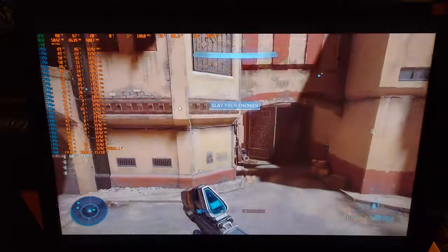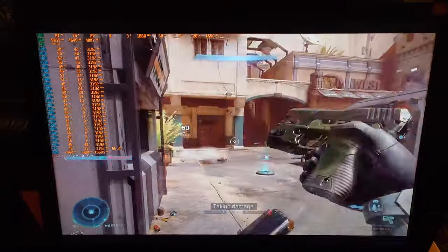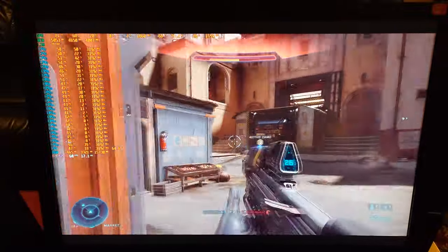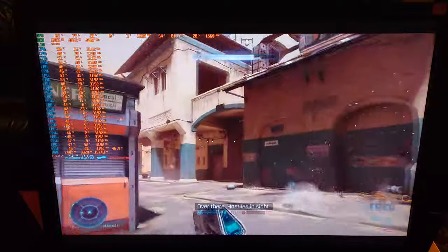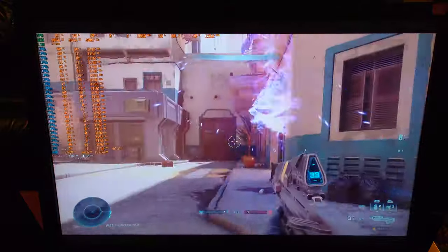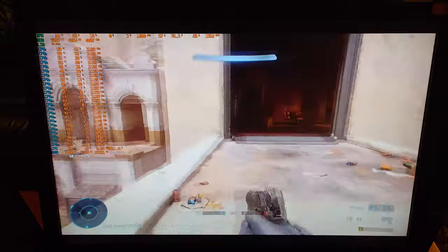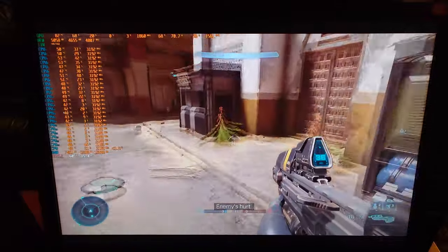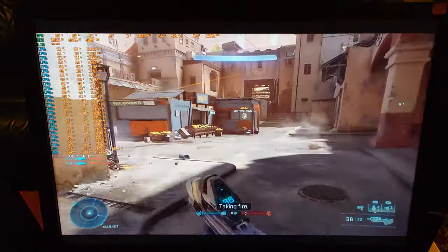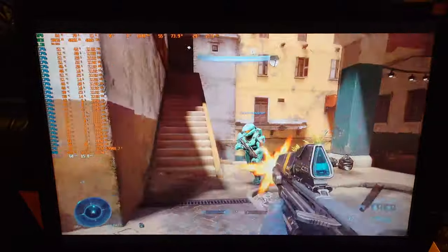Here we are in a bot game of Halo Infinite. I believe this is the Bazaar map, and as you can see we're getting a pretty consistent 60 FPS — this is definitely a playable and enjoyable experience. Our GPU is getting pretty hot in the 80s degrees, and our CPUs are all turboing to about 3.2 GHz, being pretty well used by the game. Almost all the cores and threads are being somewhat utilized, and this is actually not a bad system to play this game on, which I'm kind of surprised.